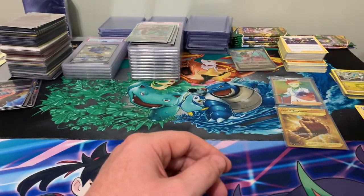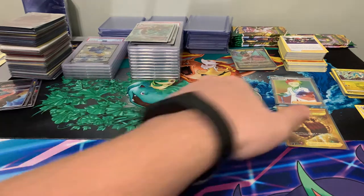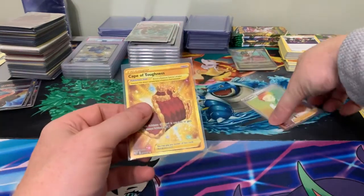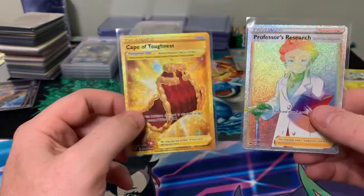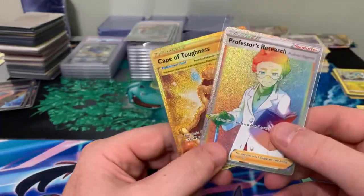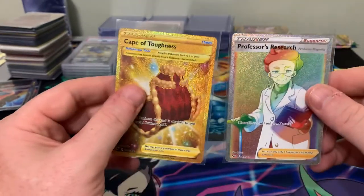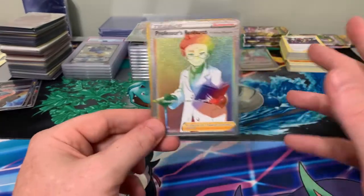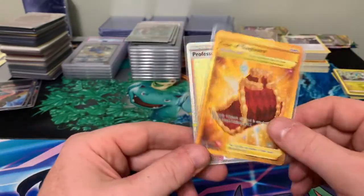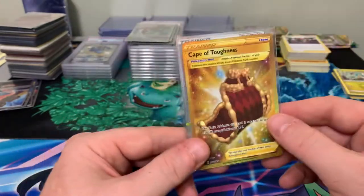Out of 12 packs we've only hit two notable cards, which isn't the greatest. We pulled Cape of Toughness - probably $10-$20 - and a Professor's Research rainbow - probably $20-$30. Usually I have TCGPlayer pulled up for prices but forgot today. Hope you enjoyed - thanks for watching! Keep an eye out for pack-of-the-day videos, and this Saturday we should be opening some Celebrations!